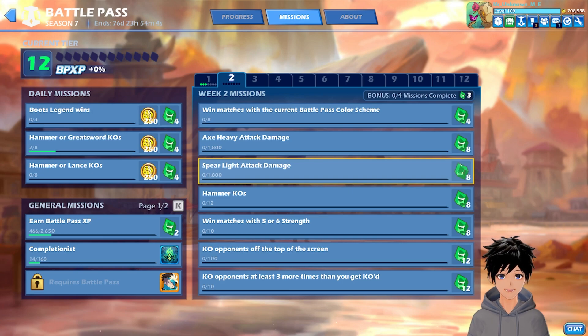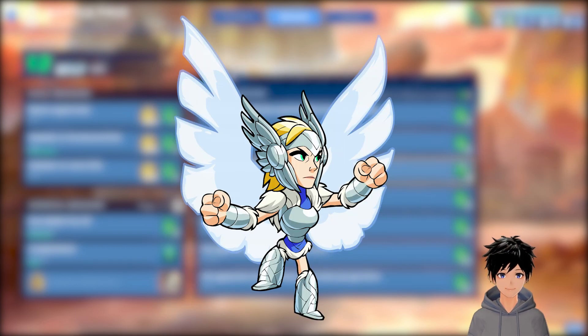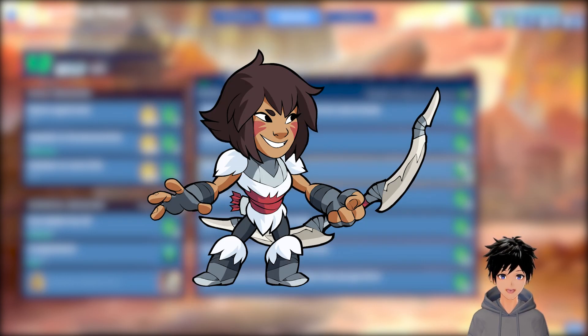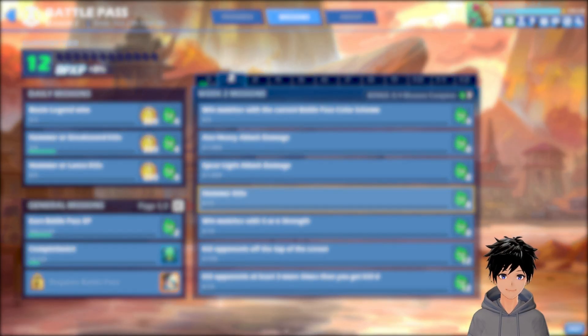And then we have got spear light attack damage. For spear light attack damage, you can use Varian, Nash, Queen Nai, Hattori, Ada, Brin, Wu Shang, Mirage, Kaya, Dusk, and Arcadia. And then we have got hammer chaos.